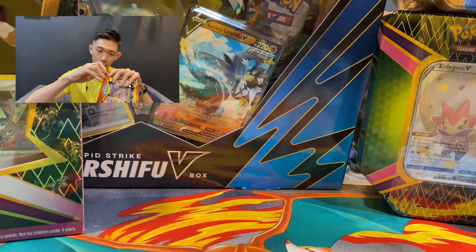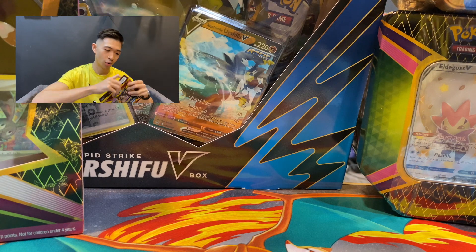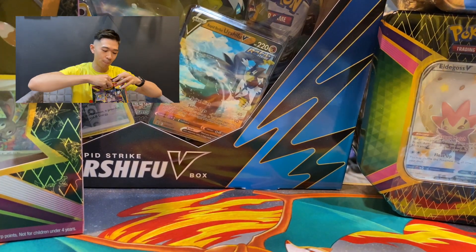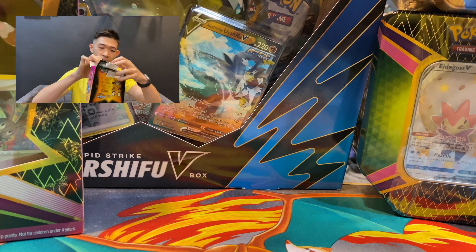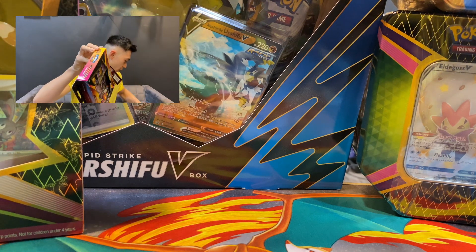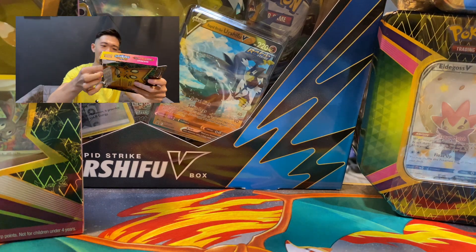I don't know how to open this... I'm not going to open it like this. I don't really know — just randomly finding a way to open this thing. So everybody, while I open this, do tell me in the comment section below which box do you like the most. Do you like the Bundle B box, the DNA box, the Galarian Mr. Mime box, or the Polteageist box?